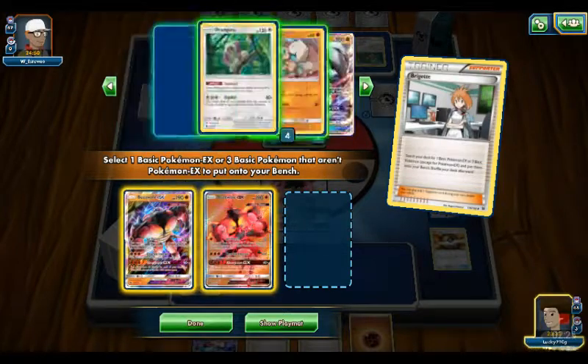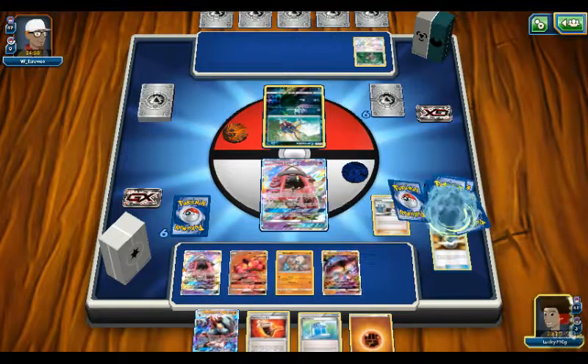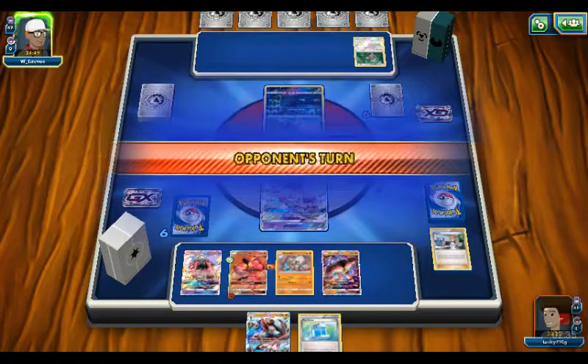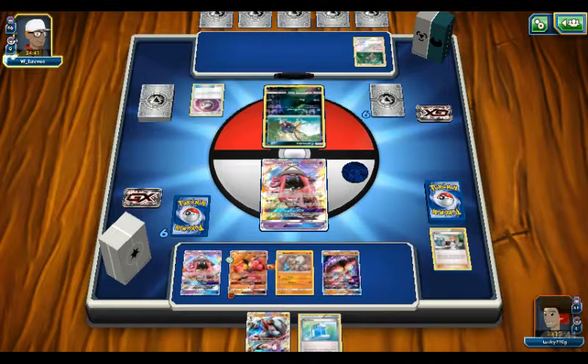BuzzWall, BuzzWall, and Lycanroc — I mean RokRok. She's grabbing a Timber Ball, just two heads.